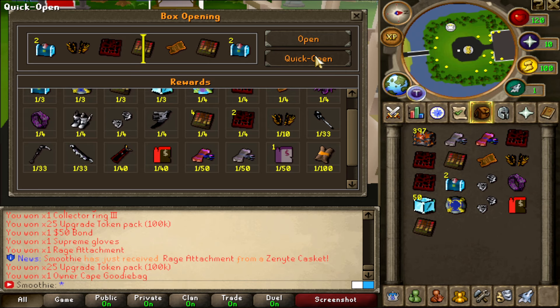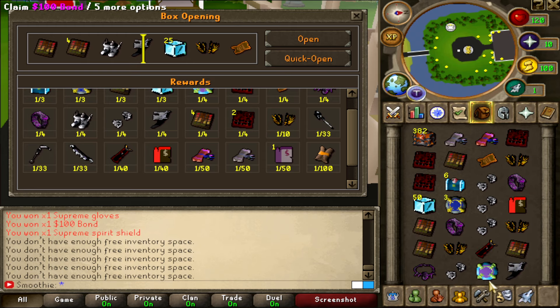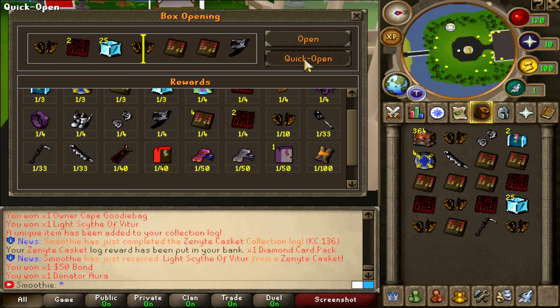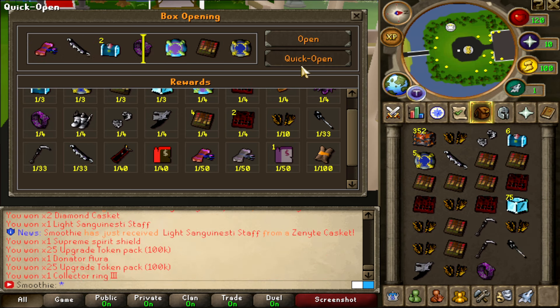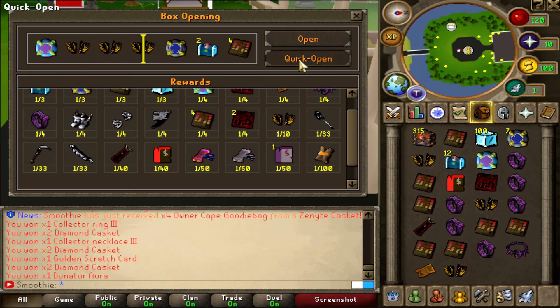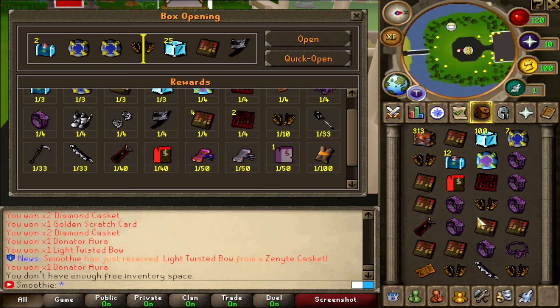Can I get the attachment as well? Owner cape — holy shit, I got the owner cape! $100 bond — that's actually a nice inventory, I'll take that. Also both boosters — sick upgrades. This inventory gave me a lot of owner cape goodie bags. I got a light twisted bow and a light scythe as well. 4 of the 50 bonds, donator auras, owner jewelry goodie bags. 4 light weapons — that's 1 out of 33. Owner cape, golden scratch card, light twisted bow, another donator aura. 7 of the 50 bonds — I'll take that. I had better inventories before, but let's keep going. I still got 313 to open.